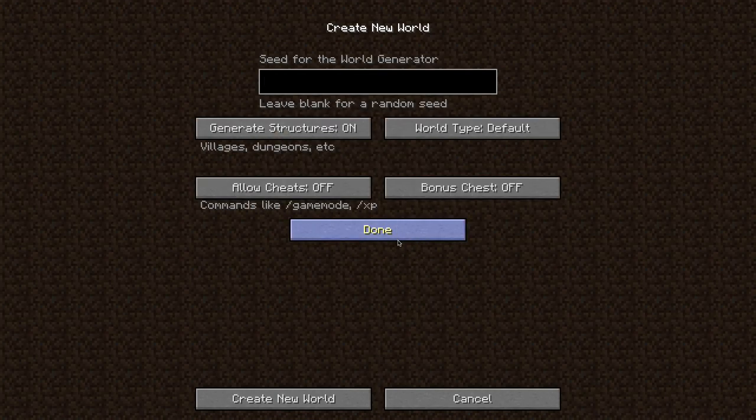If you want to, you can go into more world options. I go to 'Allow Cheats' on, just in case. You want to keep 'Generate World Structures' on, and just keep world type Default. Then there's Bonus Chest — you can do that if you want to, but I think that it's cheap.